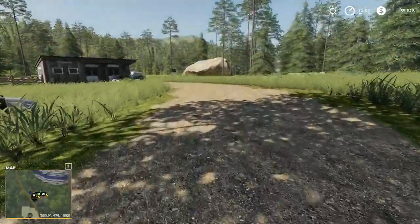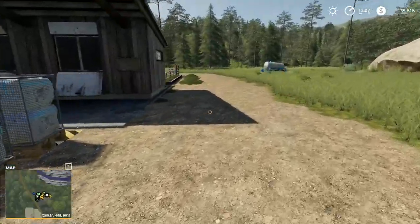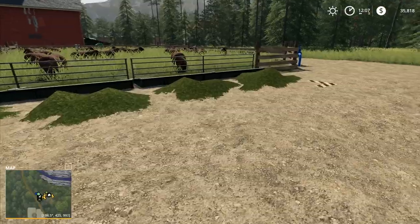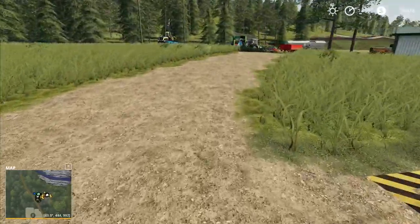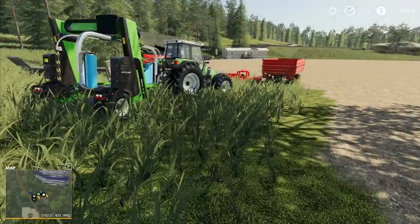Hey folks, it's Frithkar here. Welcome back to Farming Simulator 19 here in Boulder Canyon. I'm just going to clean up the sheep, because quite frankly they've gone a little bit messy here. They're making a terrible mess all over the place, and I don't approve at all.